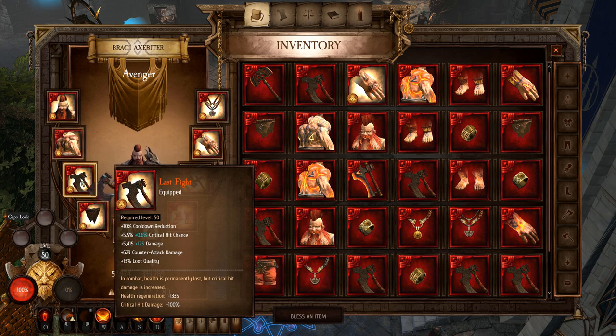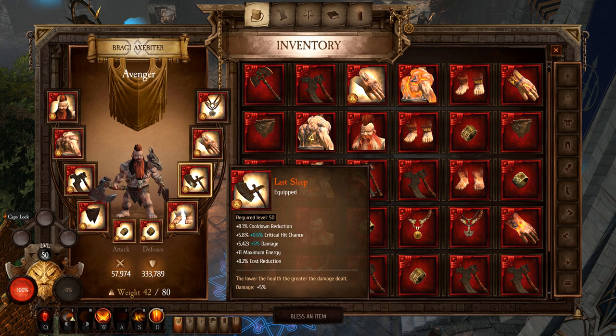Getting into the weapons, I have the Last Fight equipped. In combat, health is permanently lost but critical hit damage is increased. It doesn't actually drain your health by that much per second — it just decreases how fast your health regains. I think that's a fair trade-off for that 100% critical hit damage, and as you'll see this build has a ton of survivability, so the reduced health regeneration isn't going to negatively impact you that much.